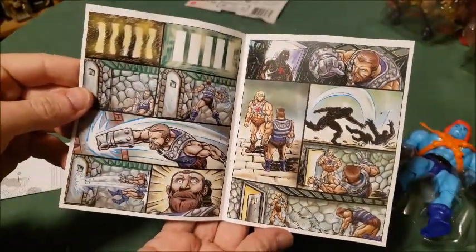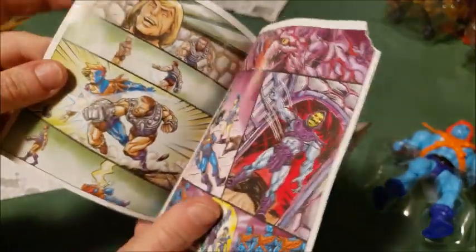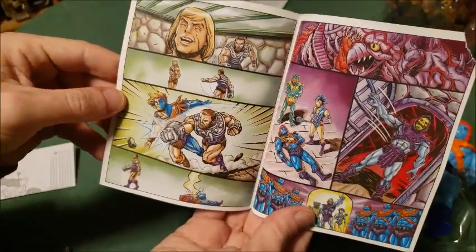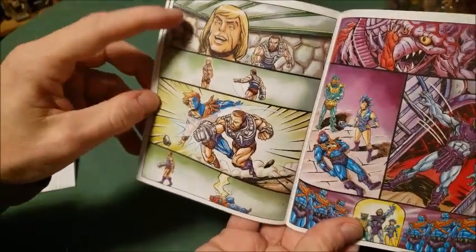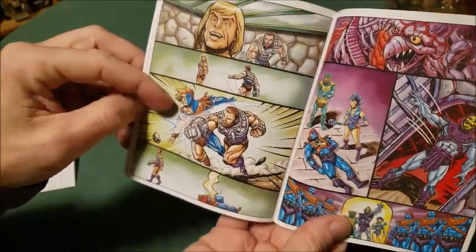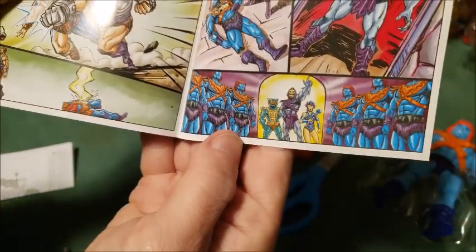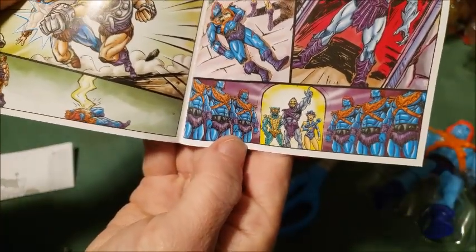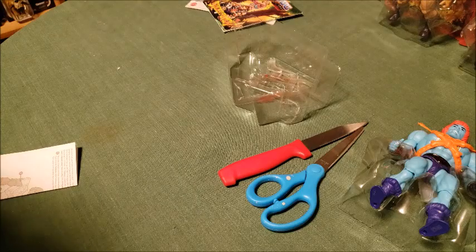There's the middle section. Now you can see that Fisto's on the good side, because he seemed to realize that that He-Man was actually Faker. Then there's a whole army of Fakers with Skeletor, Merman, and Evil Lynn. So we'll go back to opening the figure and we'll see what we get.